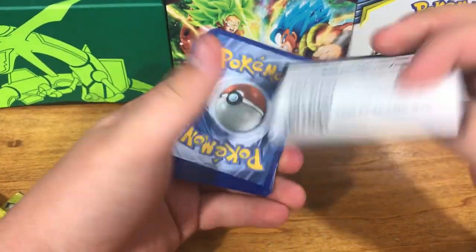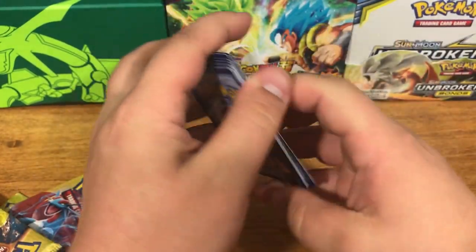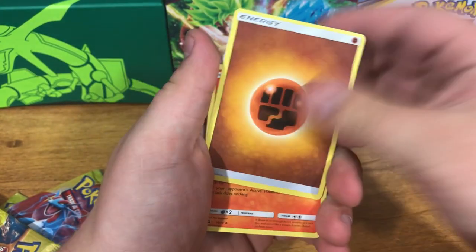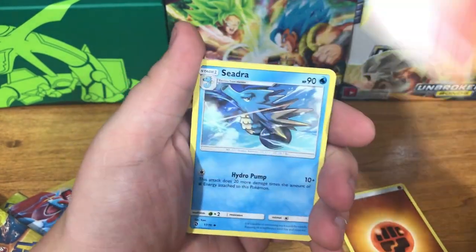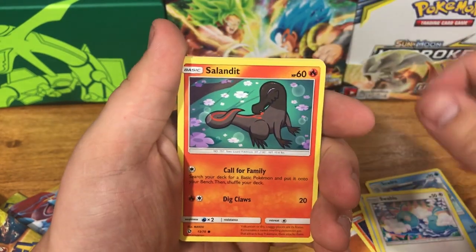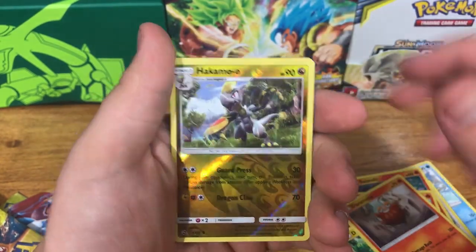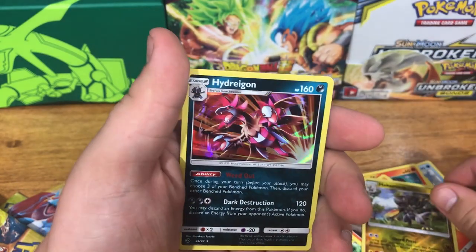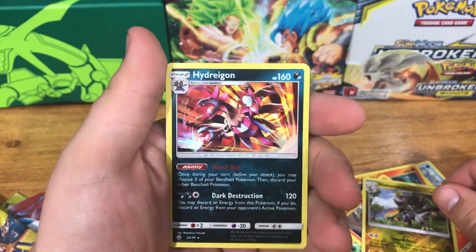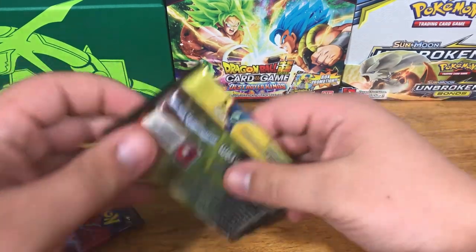Good card. So we're just starting with Fighting Energy, Heatmor, Seedra, Dragontalon, Swablu, Salandit, Litten, Dratini, Darmaka. Reverse Holo Hakamo-o, and a Holo Hydreigon. Cool — two holos in a row, that's awesome. We're already halfway through this opening, and that's awesome.